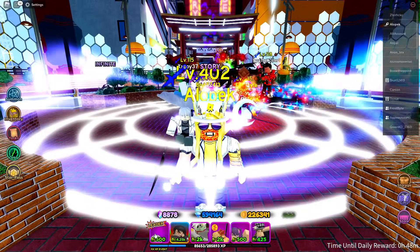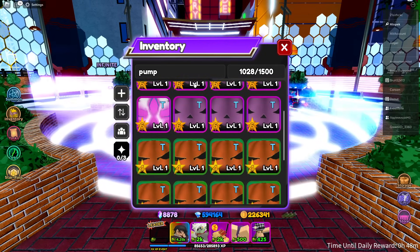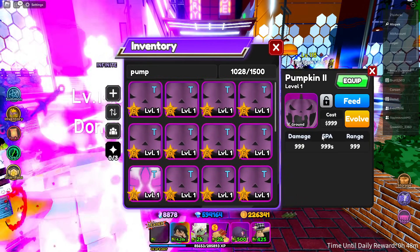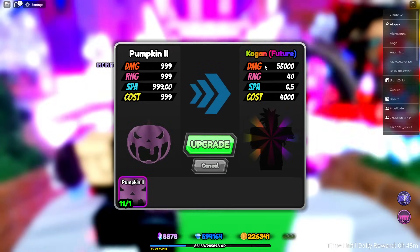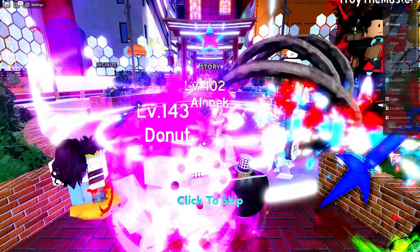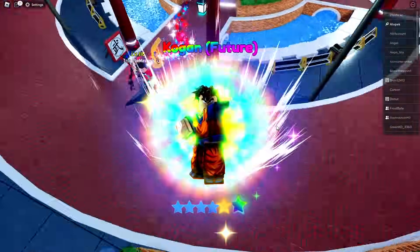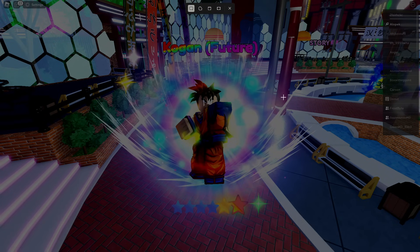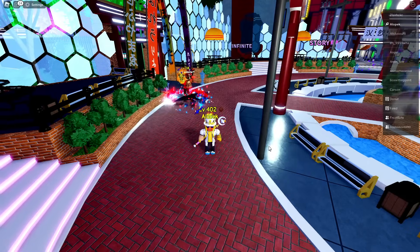Alright guys, it's time to open up one of our pumpkins. Let's open up pumpkin two first. Let's see what's inside — we got Gohan Future with 53,000 damage! Is this Gohan Future? Oh my gosh, look at those stats — that's good. I'll take that any day, looking spicy!